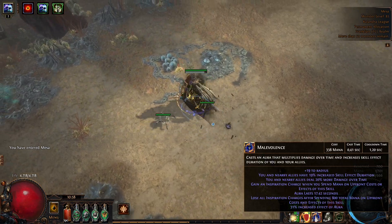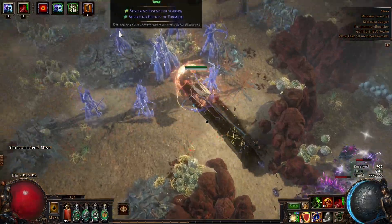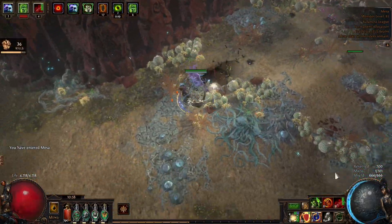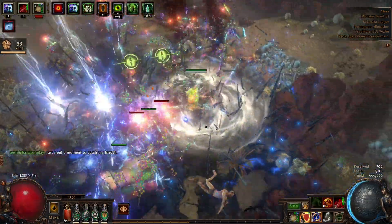As I said, I can activate Malevolence now and I still have energy shield left, so that's kind of cool. There's like a tiny essence — I'm not going to full clear here. We can do the tiny one as well but that's not really what we want to see, right?